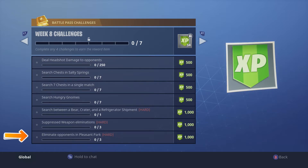Suppressed weapons eliminations — three of these, again easy. Then last and not least, eliminate opponents in Pleasant Park. This is where the hot spot is going to be this week — everyone's going to be landing there to get their kills.